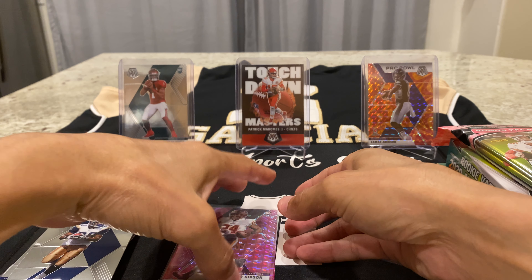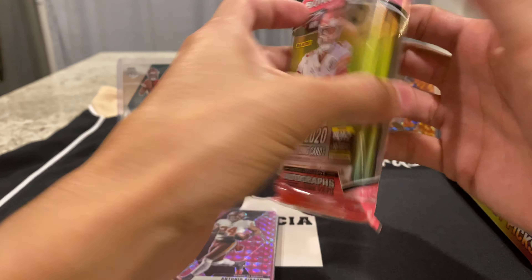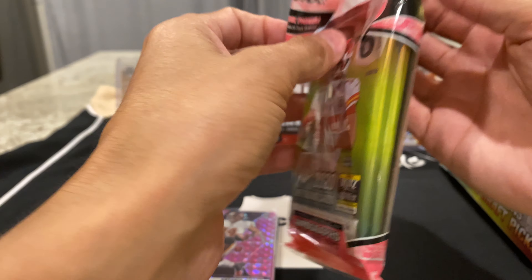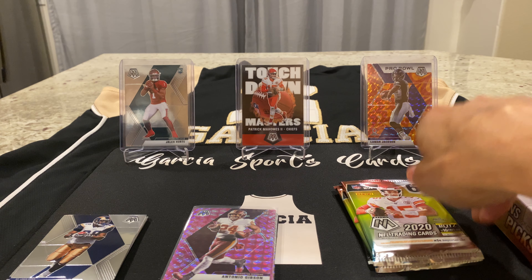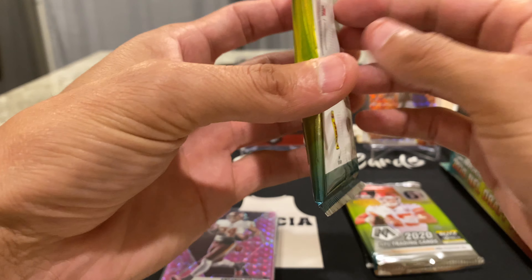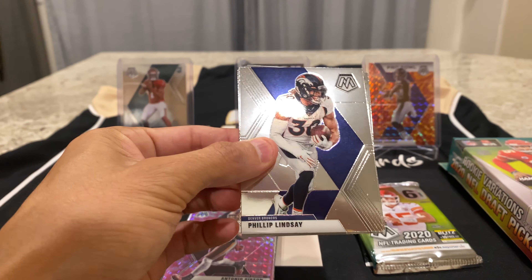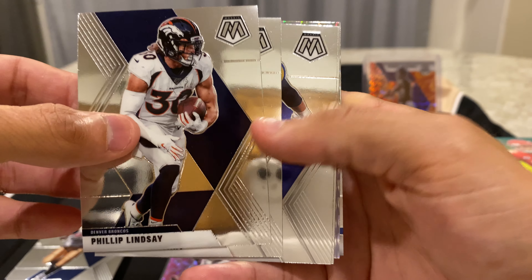I don't know how you guys have been doing at retail — let me know in the comments. I've been getting some decent pulls. Anytime you can get this product at retail, that's a win. These cellos are eleven dollars each, and on the secondary market it's actually kind of dropping to twenty dollars. The hangers are around forty-five dollars but that's even going down to like thirty-five. At retail the hangers are like nineteen dollars, almost as much as a blaster.